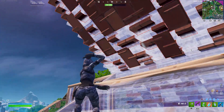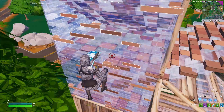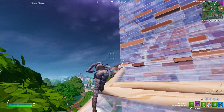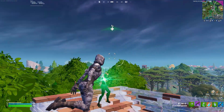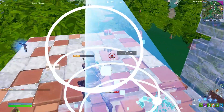A great way to counter people going up to the sky for all eternity is mantling. You can mantle onto people's 90s and old builds, and this makes it so you save so much mats, and you're actually a lot faster going up. And since mantling sometimes bugs out and they can't hear you, it can be a great way to surprise a guy, like this clip here where this guy was completely caught off guard.